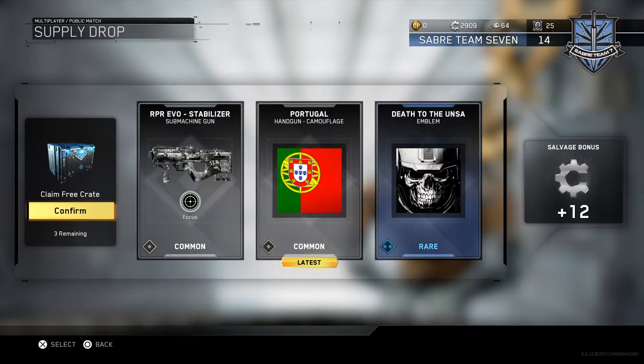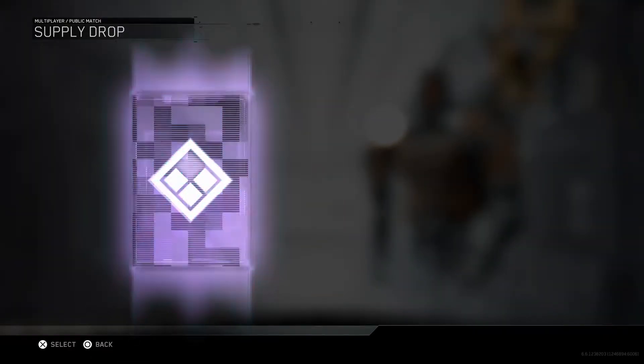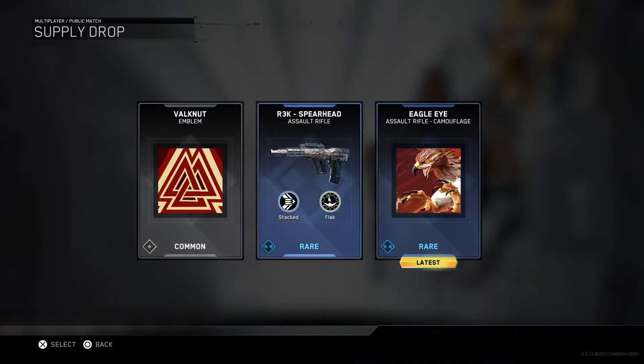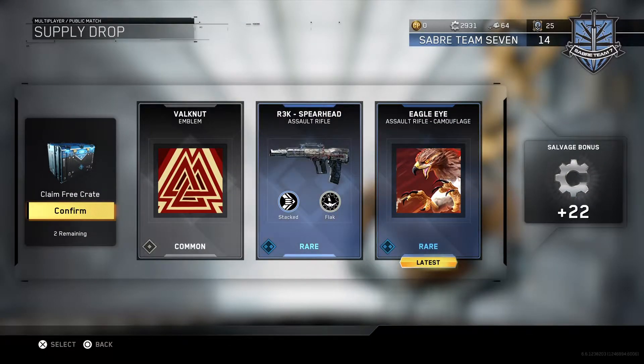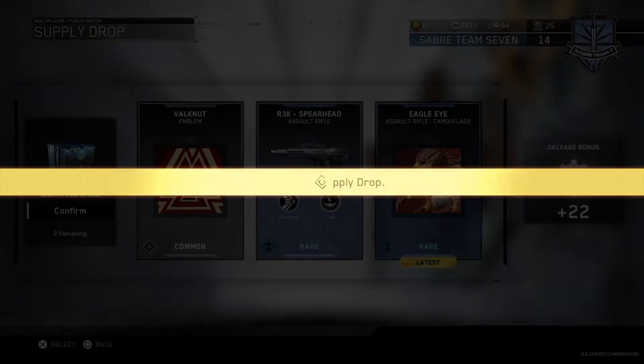Portugal handgun, kind of flash — it's cool how they did countries and stuff. And then you got this stabilizer for the machine gun, which I already got like a rare MK2. Spearhead R3K — might have to try that out. I do not like the R3K because I'm not very good at burst, but I feel like that one would be pretty good. And then the eagle eye assault rifle camo — have to put that on some of my assault rifles.